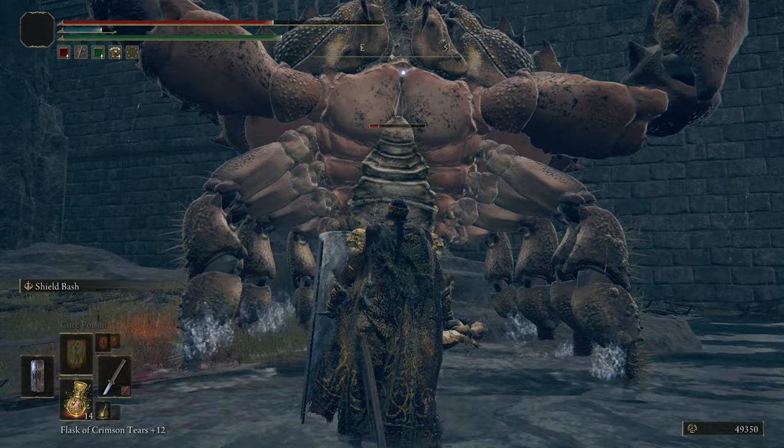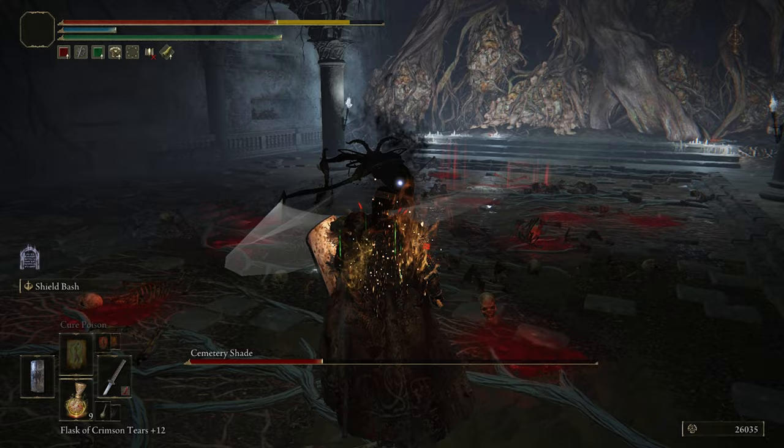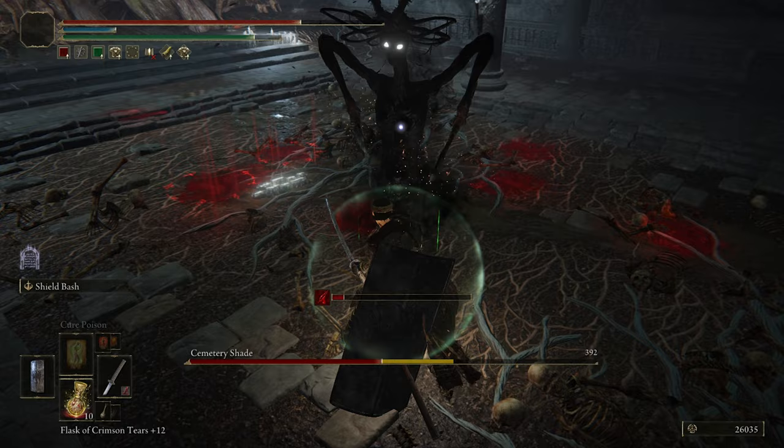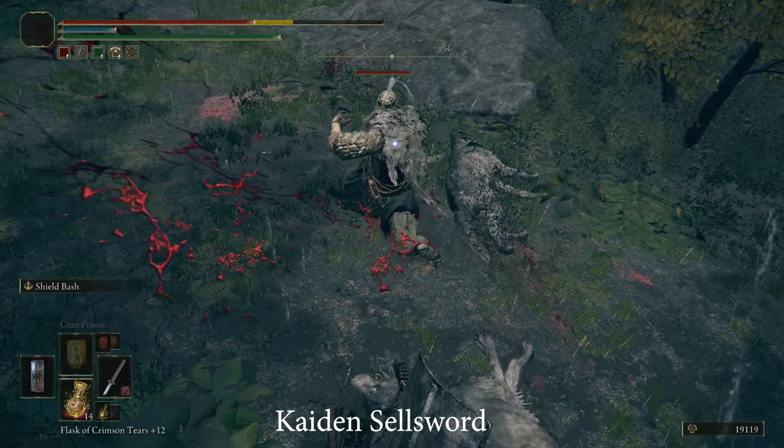In the Tombsward Catacombs, there is a miniboss named Cemetery Shade — a shadowy creature that uses two cleavers with wombo combos and inflicts bleed damage. It can close its distance by phasing from one place to another in just a second. Rapid attacks cause blood loss quite fast even if you block, but despite its heavy offense, tearing down the health bar is not a hard task. Caden's Sellsword is another enemy that has a Dismounter as his primary weapon. He is quite aggressive with it and also rolls.